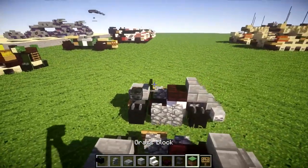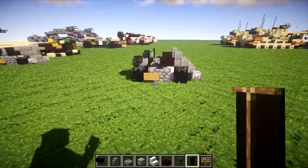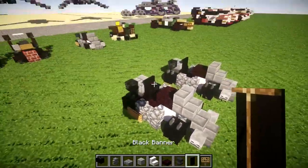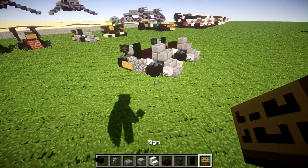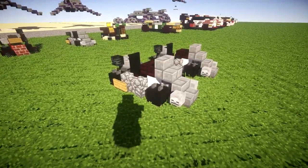We also want to place down a stone brick slab on top of the anvil, with a wither skeleton skull coming off the right side of it. Then grab a black banner and place it on the front of the slab to create a little back rest for the seat. Once you have all that done, that's pretty much it for the go-kart — a very nice, simple design.